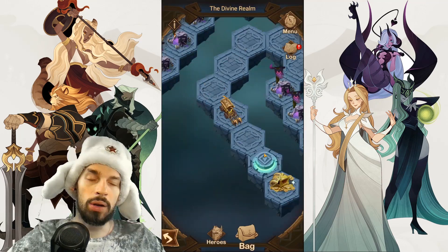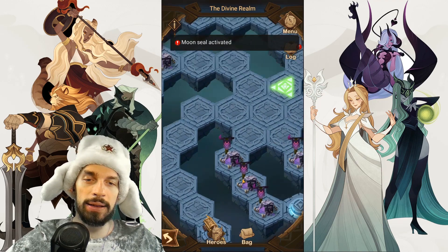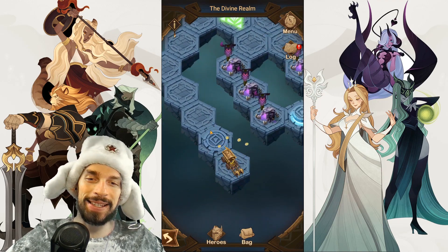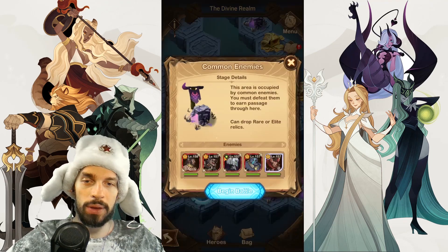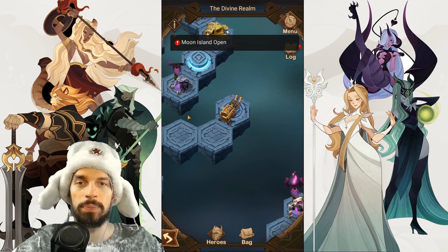All the enemies are dead and we are pushing yet another button, getting this chest, and moving on to the last part of the spiral. And that one is over here. We got the relic and we're pushing the last button.